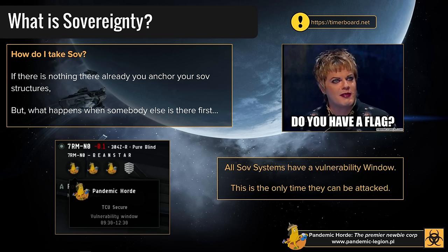To plan attacks, there's a great website called timerboard.net. It lists all systems, their region, when they're vulnerable, and systems currently being attacked with their defender score percentage. If you're interested in the current war against CO2 and TEST, type 'tribute' into the search bar and it'll show all upcoming timers for that region.